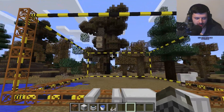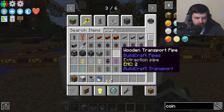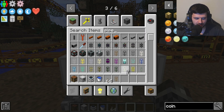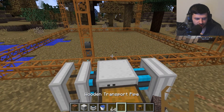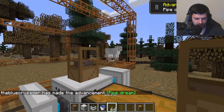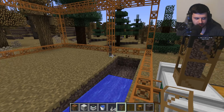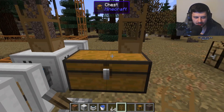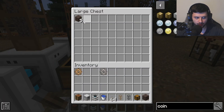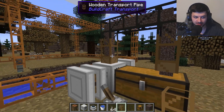While the frame builds we can set up a pipe system. We'll use wooden transport pipes and cobblestone transport pipes along with chests. I'll place a chest, connect a wooden transport pipe from the quarry to the chest, and link them with a cobblestone pipe. Now mined blocks from the quarry feed through the transport pipe and into the chest. Connecting it to a double chest gives us more storage.